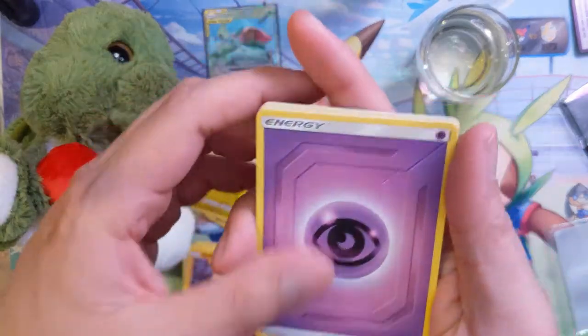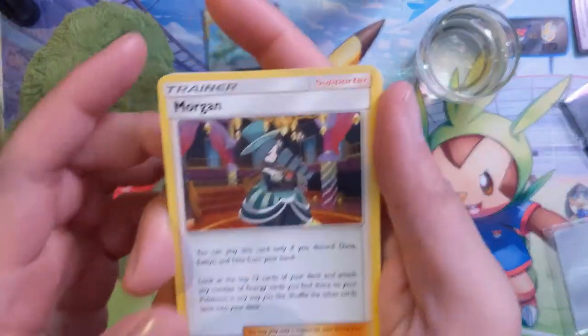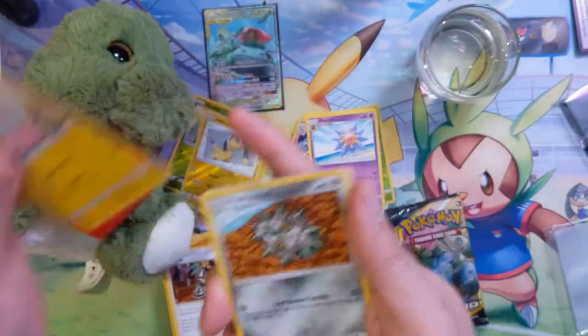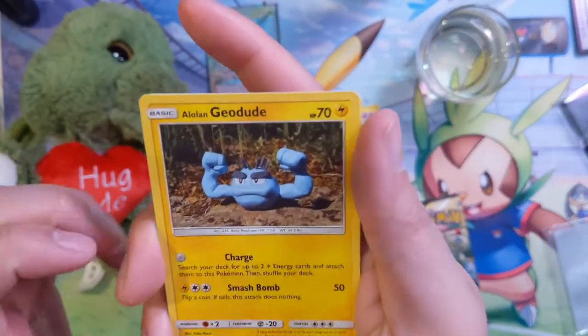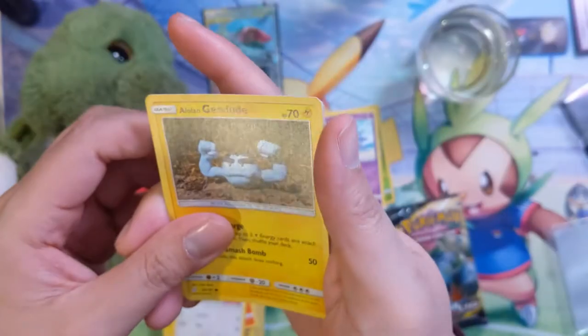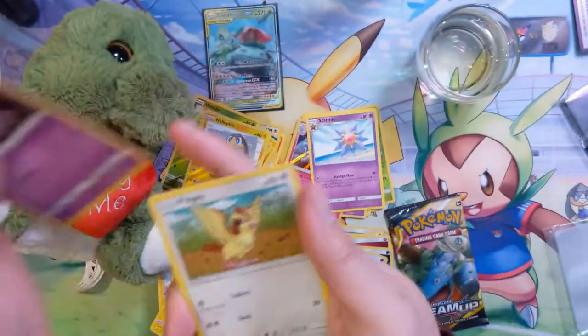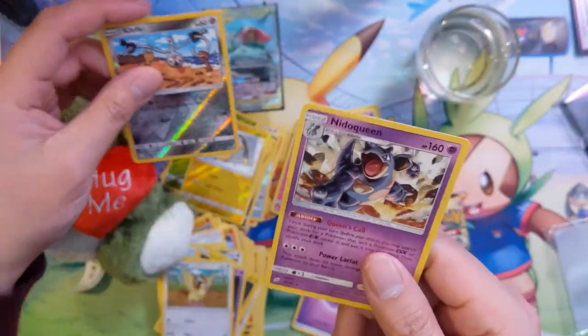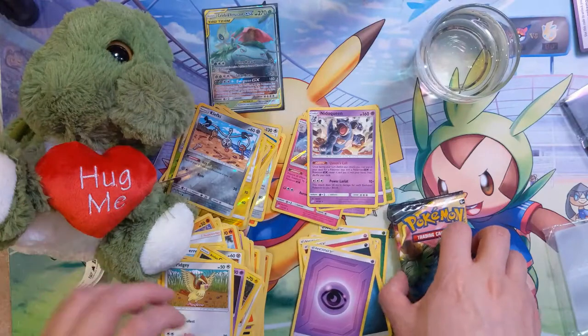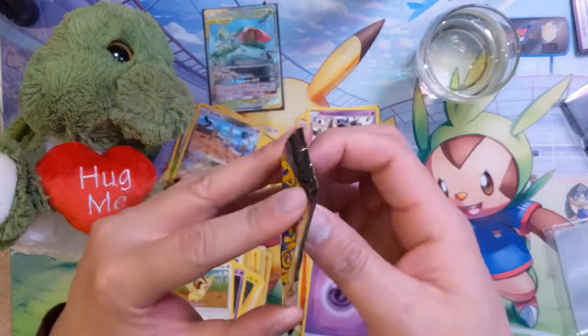Pack ten: psychic energy, Charmeleon, Morgrem, Flappybird, Pharaoh Seat, Meowth, Alolan Geodude, Grimer, Pidgey, a set of keys, and then a Nidoqueen.